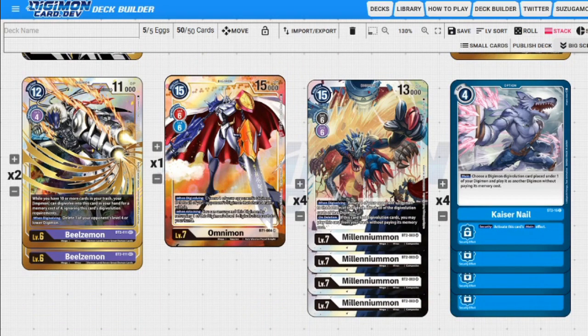Next up is Beelzemon. While we have 10 cards in our trash, we can digivolve onto an Entmon. We can Kaiser Nails out the Entmon afterward so we get the Beelzemon abilities and then Kaiser Nails the Entmon out to have another attacker. On digivolution, we delete one of our opponent's level four or lower Digimon — removing a blocker.